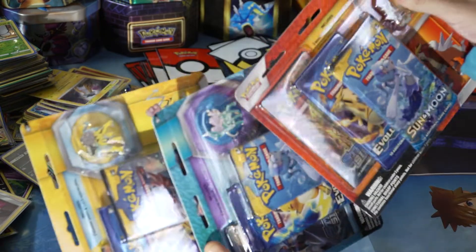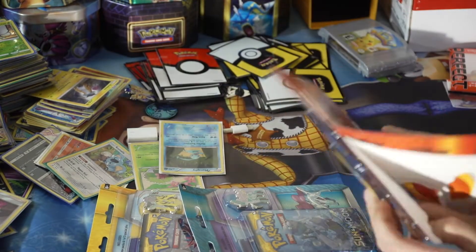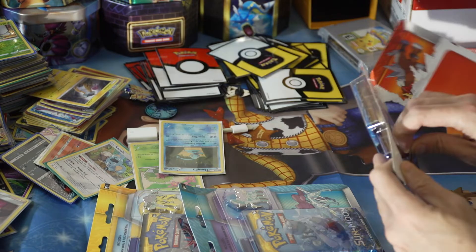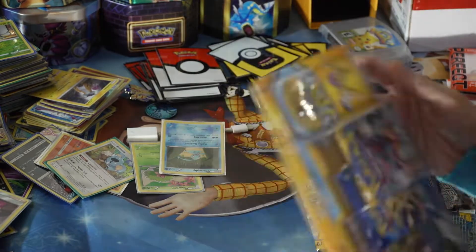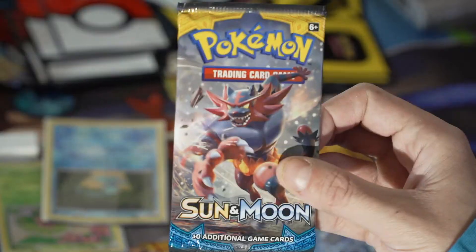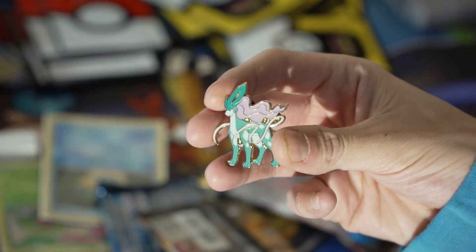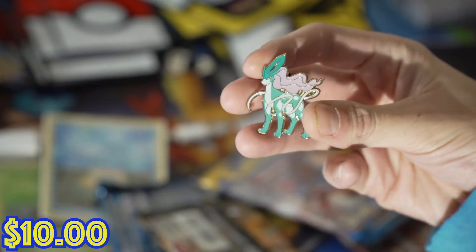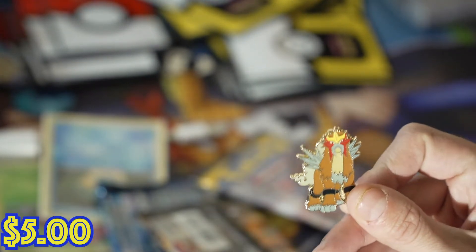All right, there's our three blisters. Now we'll open all these real quick. Nine packs, three pins. First we got the Suicune pin — there we go — Suicune pin, Raikou pin, and Entei pin. Dope. Cool.